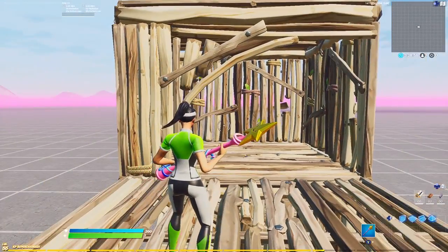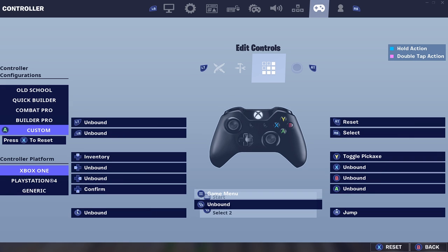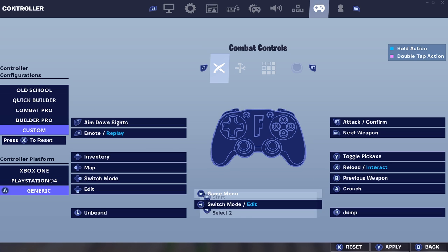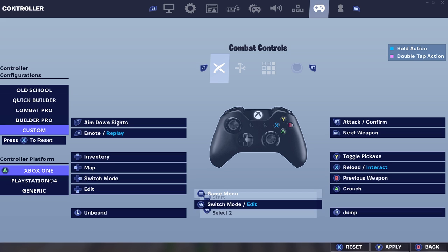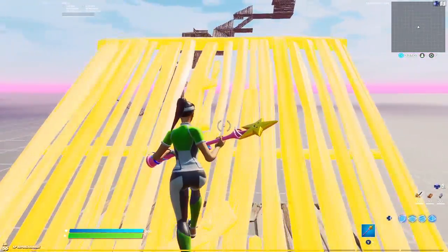One last tip for PC players: some people switch to a generic controller and say it helps with input delay. I personally like Xbox better, but PC boys can try that out and let me know if it works. Also, use a LAN cable for your PC or console, and use a wired controller.